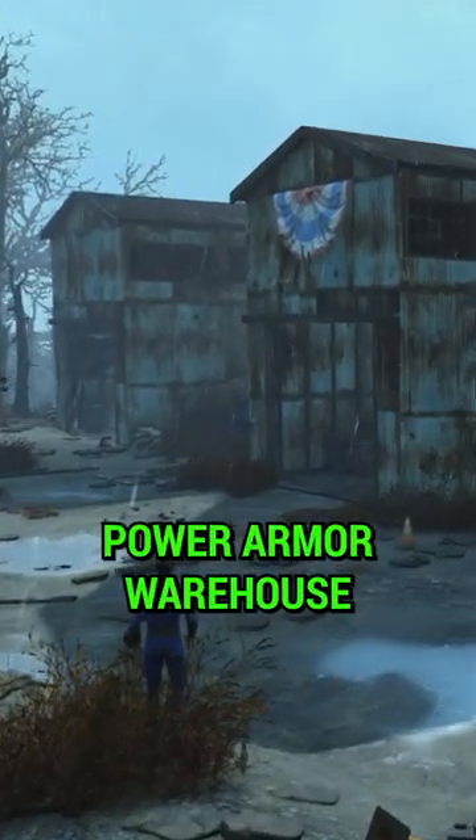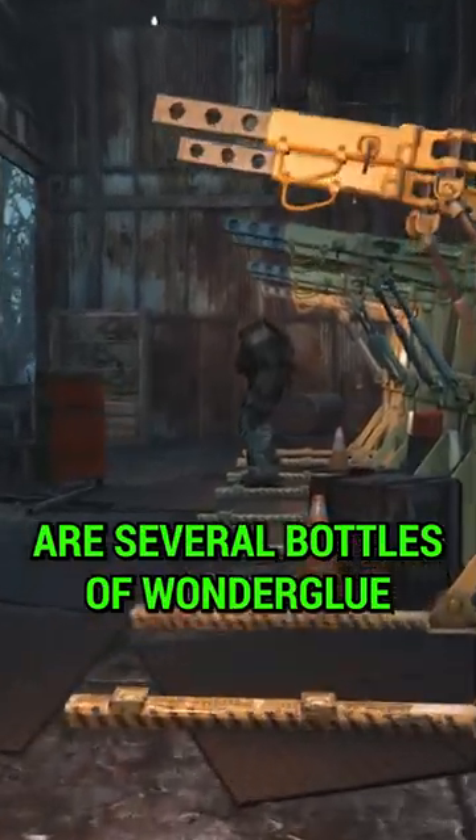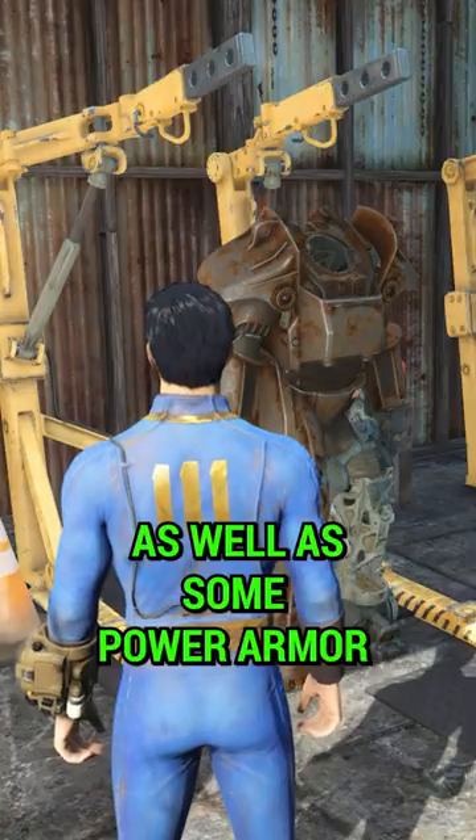Head south and you'll find a Power Armor Warehouse. Throughout these warehouses are several bottles of Wonder Glue and Economy Wonder Glue, adding up to a large amount of adhesive, as well as some Power Armor.